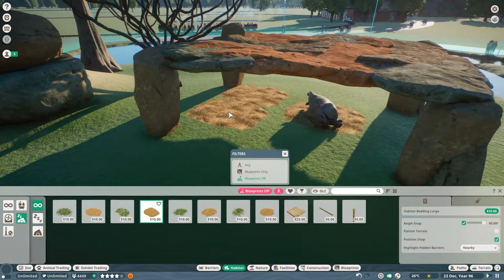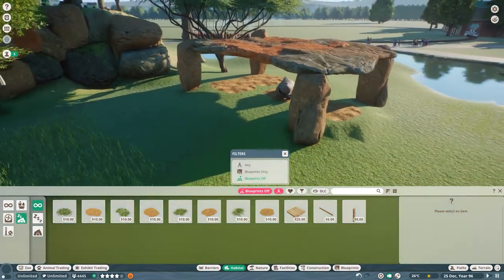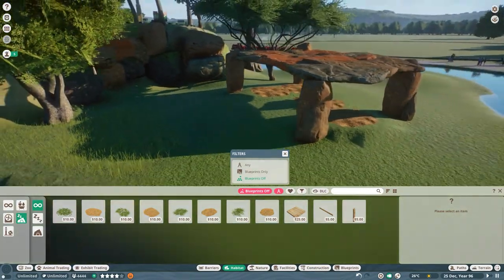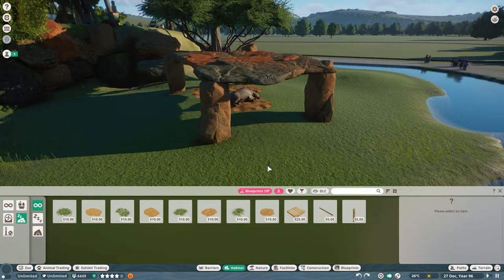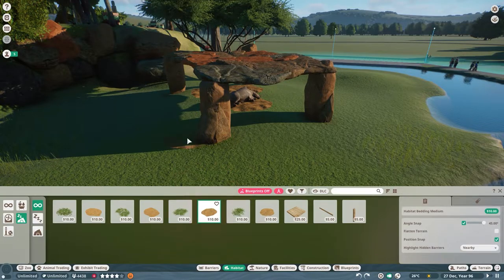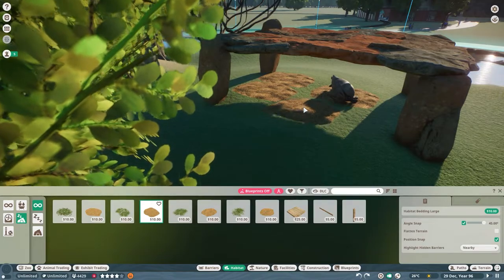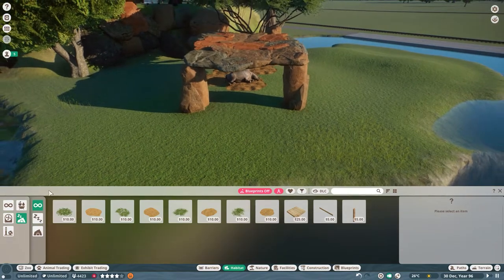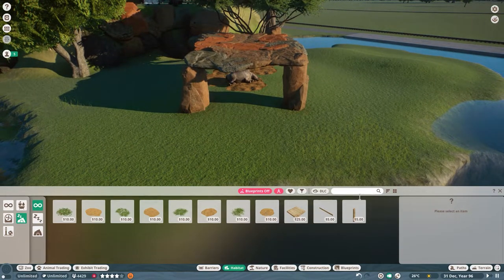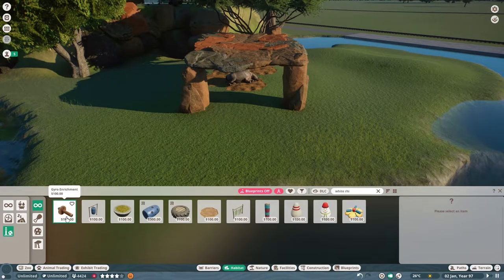The bedding lifted the rhino right up — how funny! In case they have a baby, I'm going to put a little extra bedding down. I wonder if they can still get under there — I hate how it will flatten out your terrain. I'll undo that one right there and put one right there instead. That looks good. Let's go ahead and look at the white rhinoceros care panel and see what else I can give them.